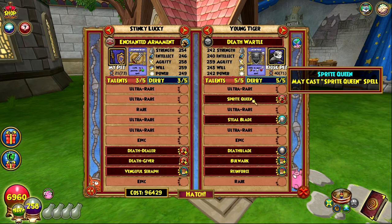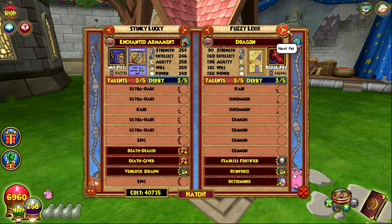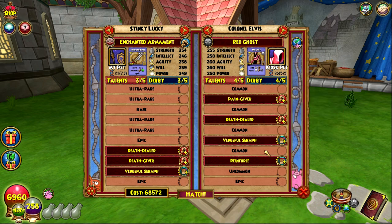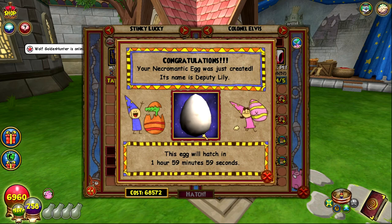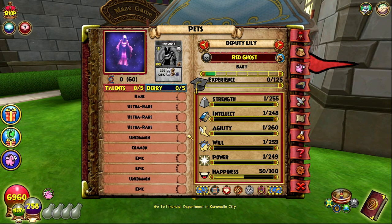The only other death one is the one with commons in between, which aren't good at all — it was probably from a max stat bloodbat and those talents are pretty easy to get. We're gonna hatch with it since it is available. We got the egg too, so maybe that gives us a higher chance of getting reinforce. We only got one common back, which could be death boon — possibly from a max stat bloodbat though. I think reinforce is one of these epics now, and vengeful serif was up here on the other pet too, so I'm not really sure.